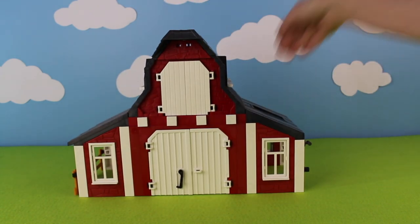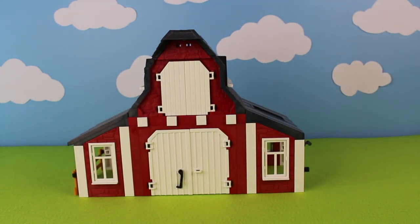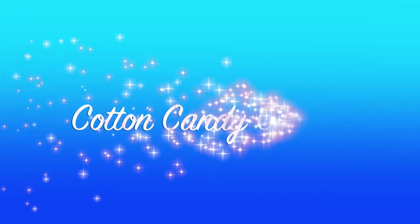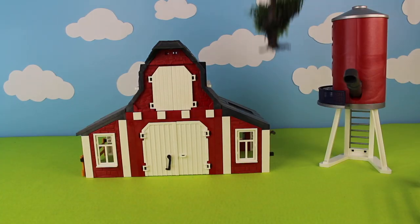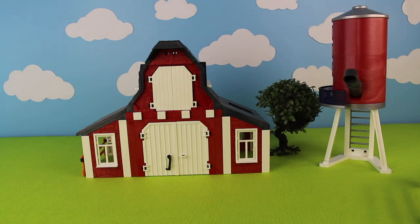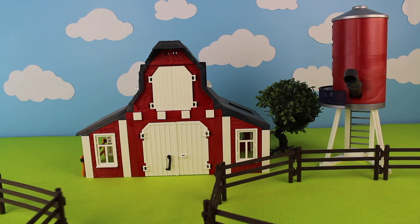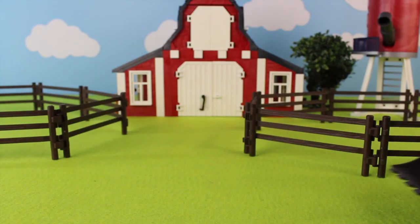Hey kids, today we're going to build a farm animal diorama. We have the big red barn and a silo. Now let's add a tree. We also have fencing for the animals, and we have more fencing. Here comes the farmer.